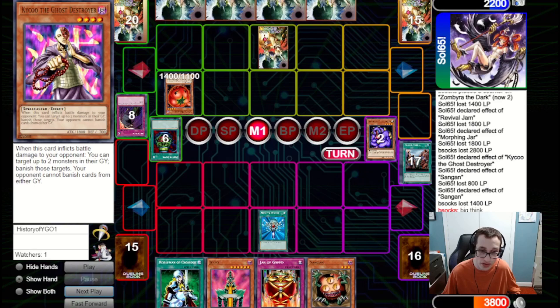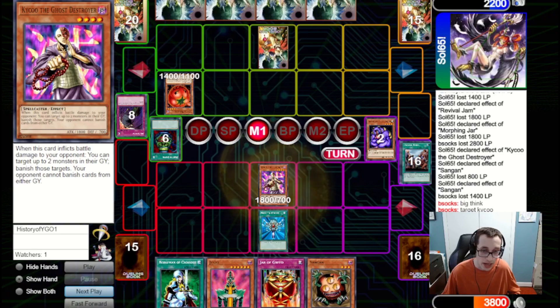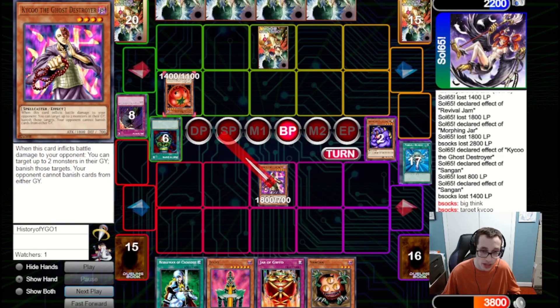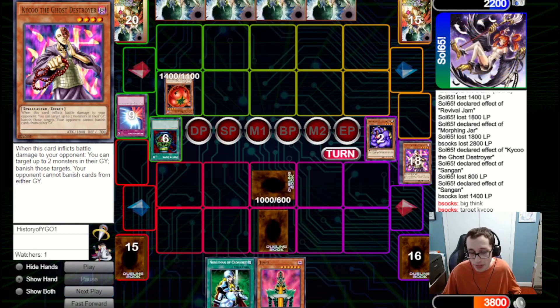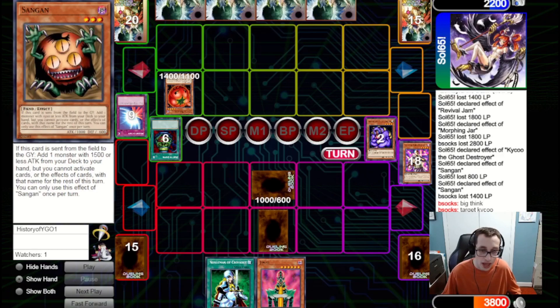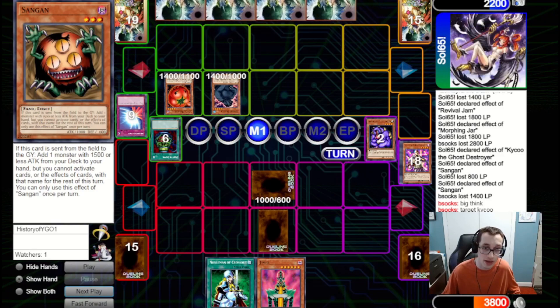We could set Sangan to get a search, or get aggressive by Reborning a monster, tributing over it for Jinzo, and attacking for a thousand. We Reborn and target Kaiku, but decide not to bring out Jinzo — instead just attacking into the Tomato. Unfortunately we get punished by Mirror Force. We were playing around this by keeping a monster in hand as backup. If we had just summoned Jinzo we wouldn't have had to worry about Mirror Force, but we would have had to worry about Snatch Steal or Change of Heart ending the game. So it was the safer play, maybe not the better one.